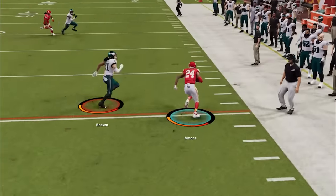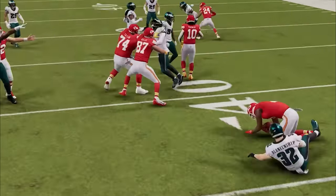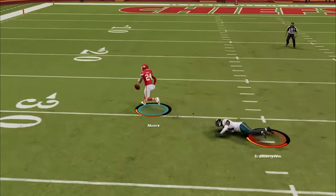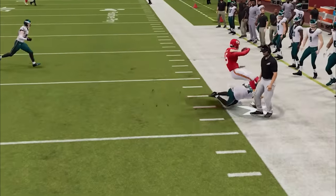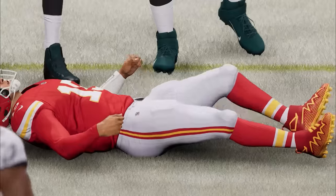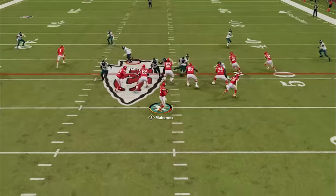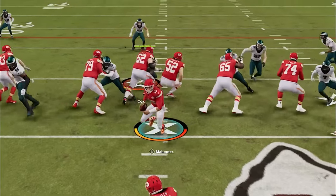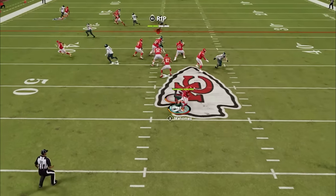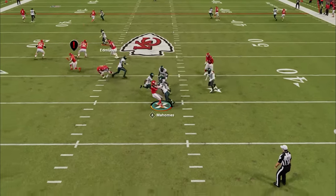Now down 14-7, my opponent tries to overpower me with the speed of his offense before trying a jet sweep that gets pushed backwards. In third and long, he scrambles for almost the first down — playing like the real Patrick Mahomes — before hitting his safety blanket. He goes back under center, which is never a good idea, as I send the heat any time I see that. We force a fourth and a mile before he punts it away.